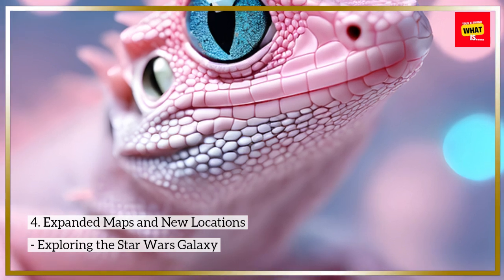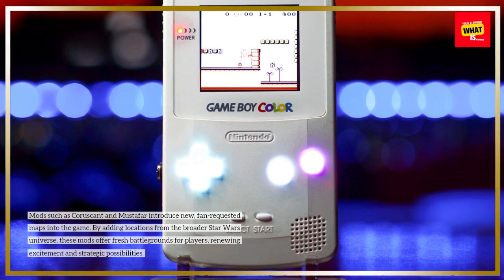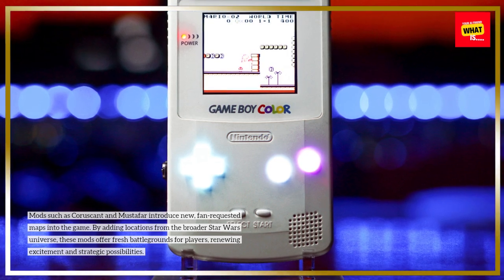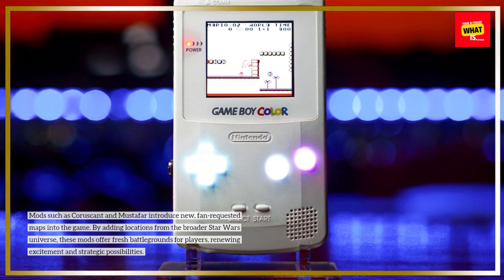Expanded maps and new locations allow players to explore the Star Wars galaxy further. Mods such as Coruscant and Mustafar introduce new, fan-requested maps into the game. By adding locations from the broader Star Wars universe, these mods offer fresh battlegrounds, renewing excitement and strategic possibilities.